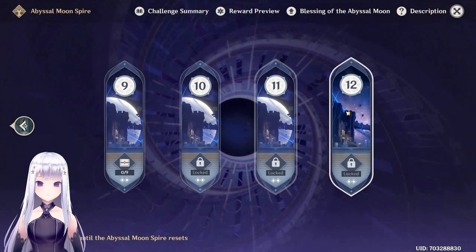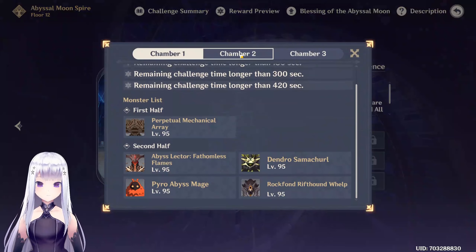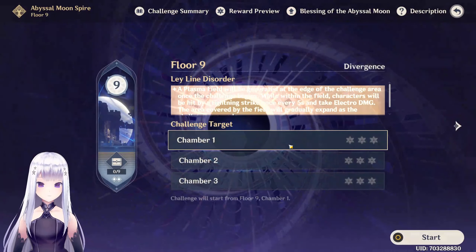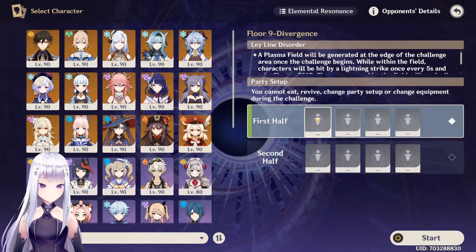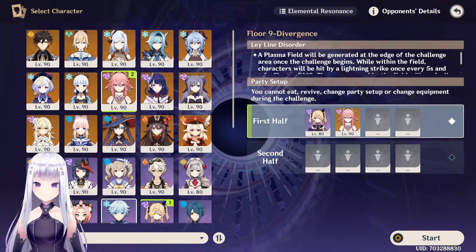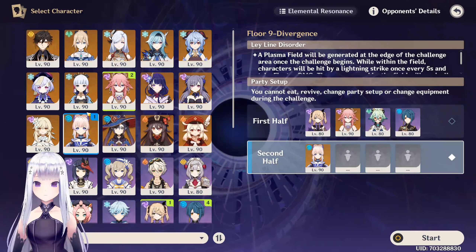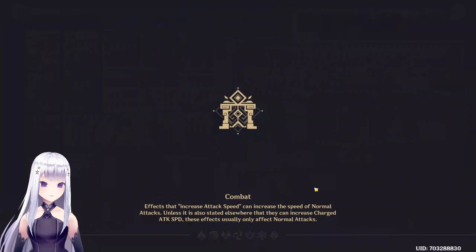The first chamber of Spiral Abyss — nothing seems to have changed. Same lineups as always. Floors 9 and 10 are probably the same too. We'll run the taser team — Fischl, Yae Miko, Sucrose, and Xingqiu — then speed-run the other floors with the usual crowd.